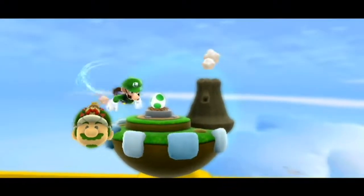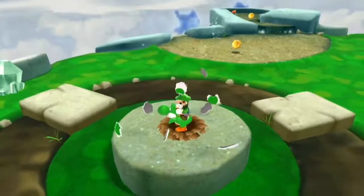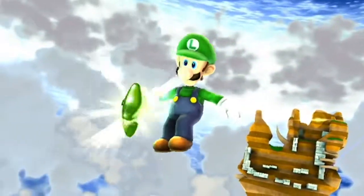Star number one. Kill the Magikoopa, get Yoshi, go to where the comet medal was, and ditch Yoshi to get the star. That's a recurring trend.